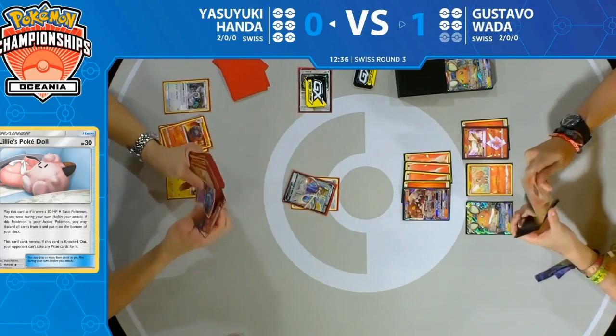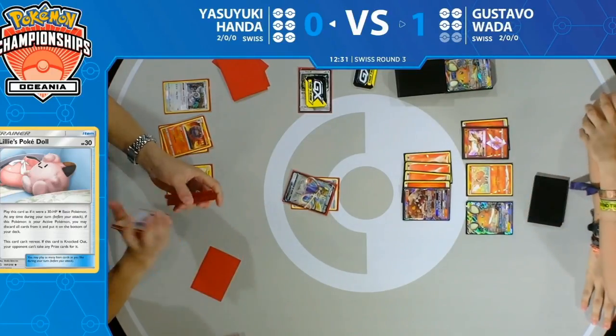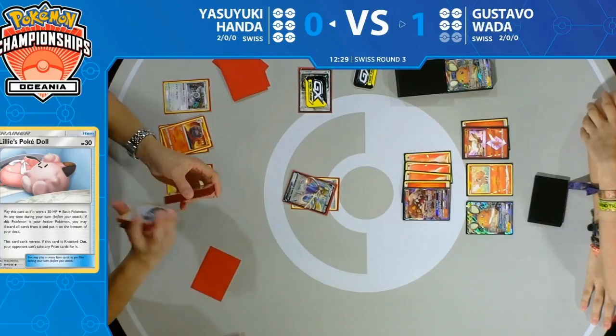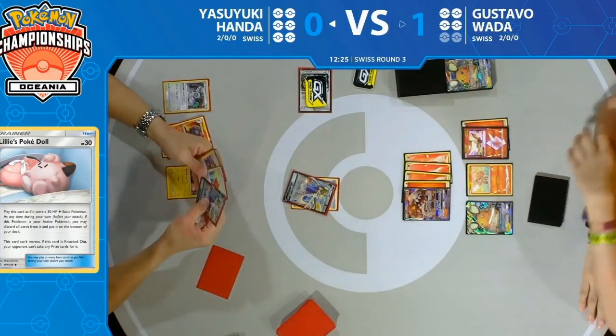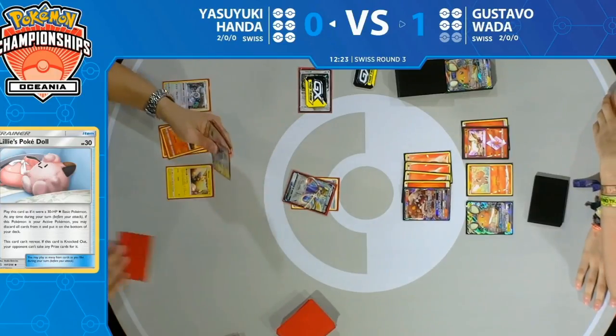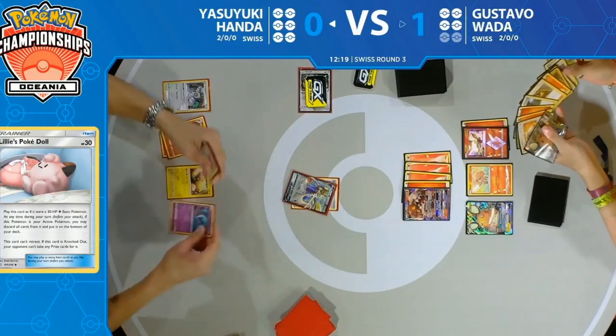But the awkward spot is you're relying on Mareep to put Heatran asleep — and Gustavo only has to flip one coin now, no Slumbering Forest in sight. If he gets heads, Yasuyuki is put very far behind. The turn has not ended — there's a Bellelba and Brycen-Man.